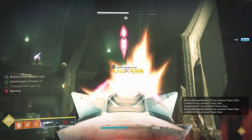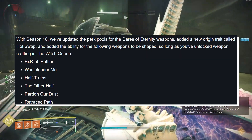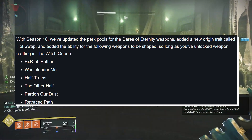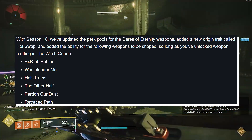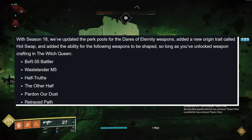Weapon crafting update. With Season 18, we've updated the perk pools for Dares of Eternity weapons, added a new origin trait called Hot Swap, and added the ability for the following weapons to be shaped, so long as you've unlocked weapon crafting in the Witch Queen: the BXR-55 Battler, the Wastelander M5, Half Truths, The Other Half, Parnardust, and Retraced Path are all available to be crafted.